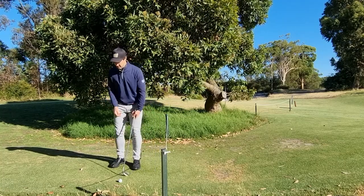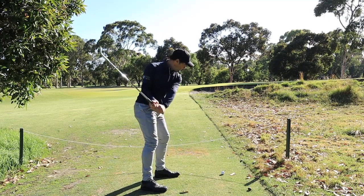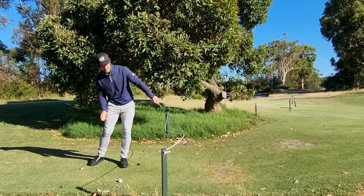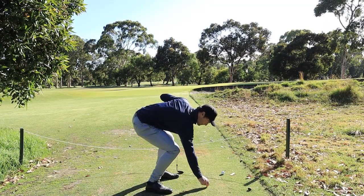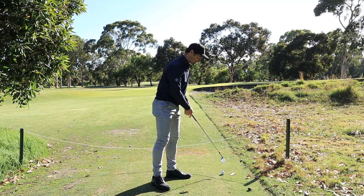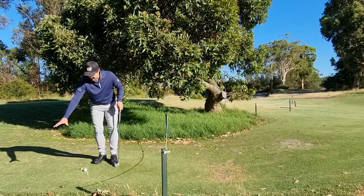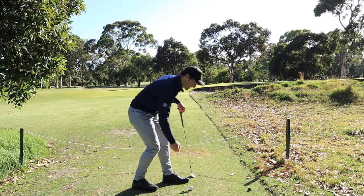So I'll grab a tee here and work out my nearest point of complete relief — so I'm not hitting the rope. It's okay to make a little bit of an exaggerated swing just to make sure you're not going to be hitting it, because we'd hate for you to take relief and then injure yourself on an immovable obstruction. Right there — that's my nearest point of complete relief. Then I get a club length from there. You don't have to measure it, but you can just to make sure it's correct. Lift your ball — you can use a different ball — and drop it from knee height within that relief area. It's stayed within the relief area even though it moved forward after it bounced, and it's no nearer the hole, so it's ready to play.